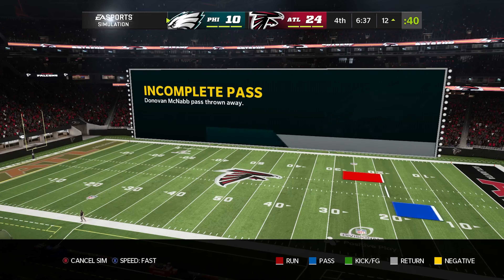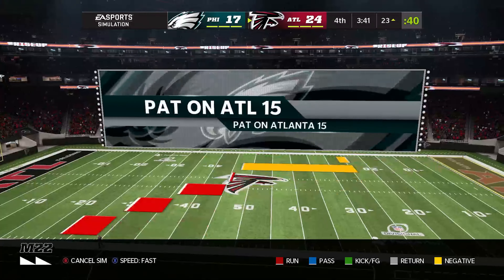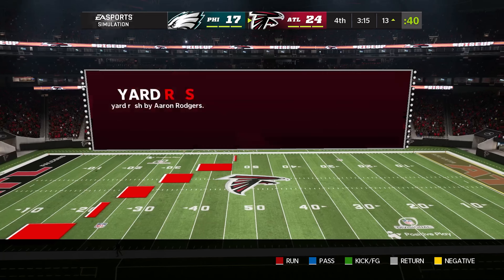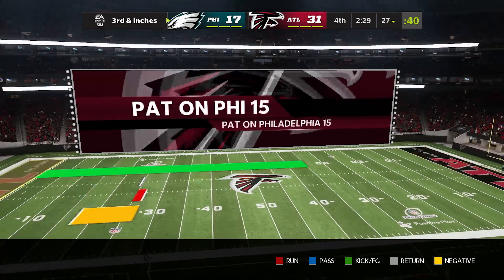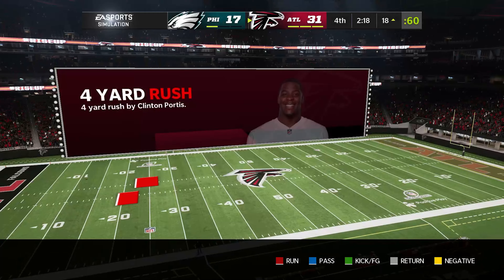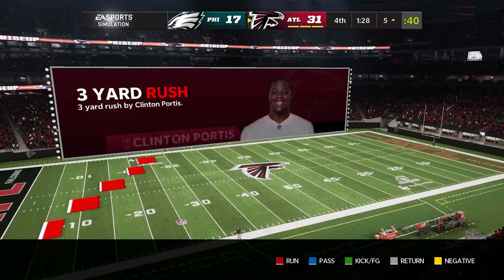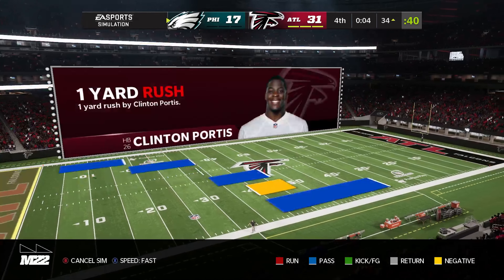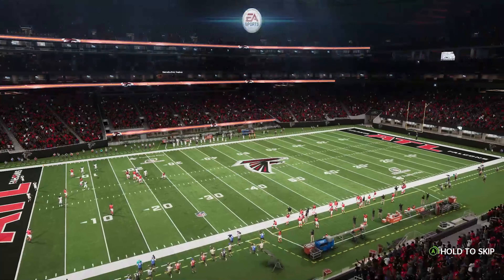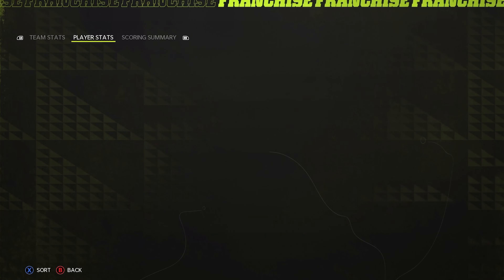We stopped them but they scored a touchdown — 24-17. Then 31-17. This wasn't as straightforward as I would have liked, but we got the job done. As long as we move on, it doesn't matter how it happens. 31-17 — we are defeating the Philadelphia Eagles in the divisional round. Let's take a look at the stats.